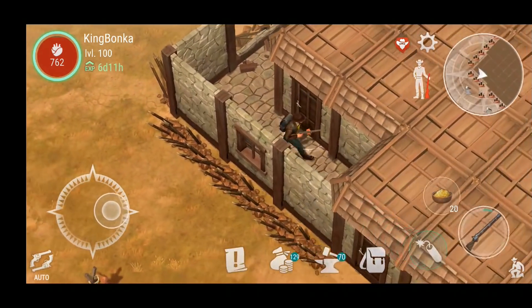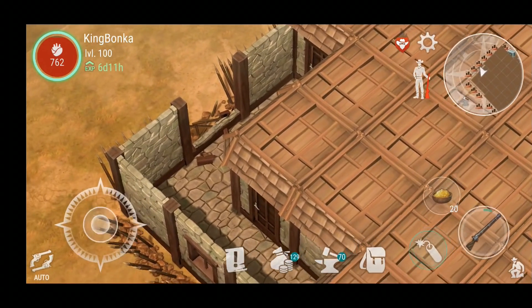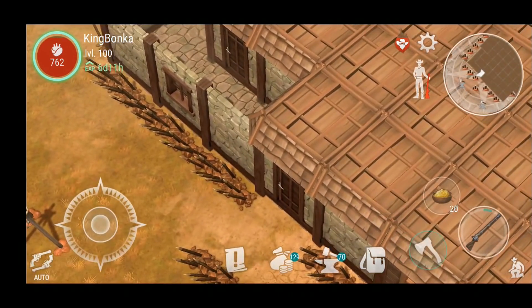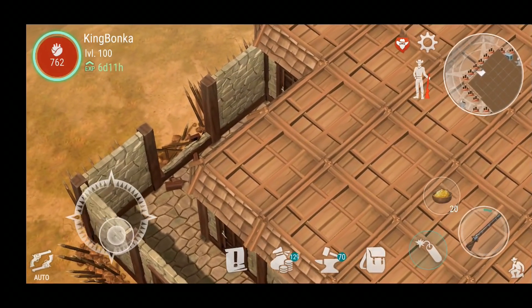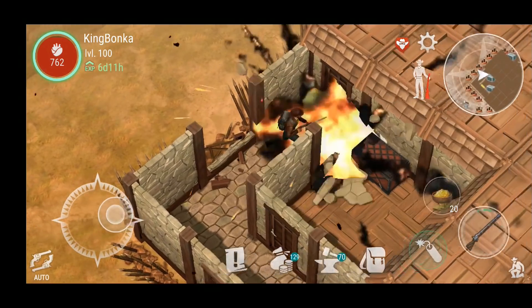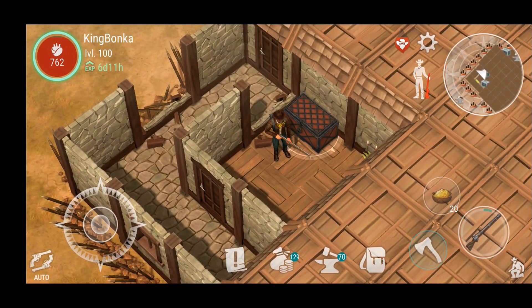We gotta take out these spikes and go through the second wall, and that will lead us in here where we need a second dynamite. Did I mess this up? I might have, but let's go through the second wall - do another big boom. There we go, and we got one chest. Just the one chest - holy cow, I think I messed up.